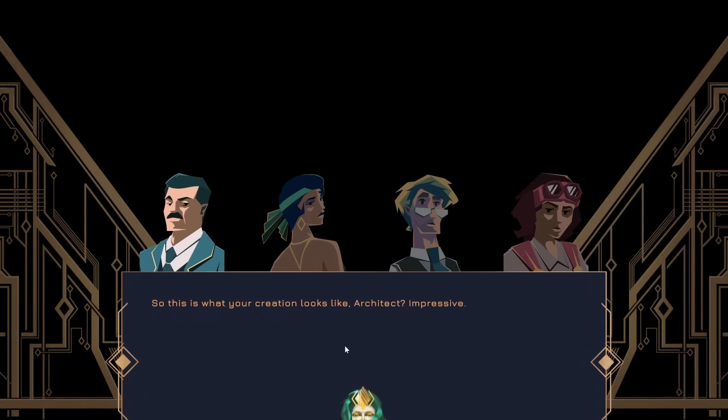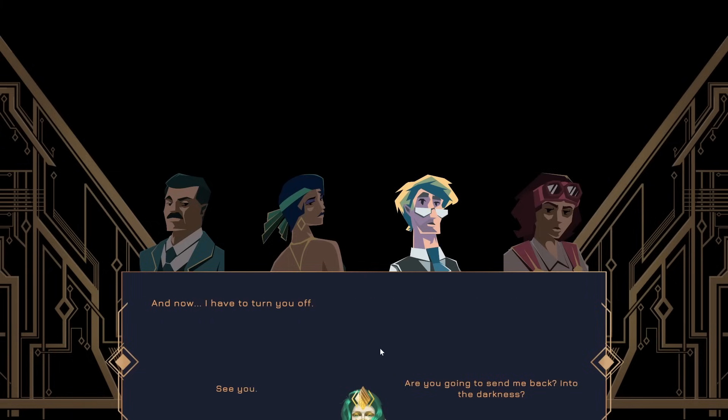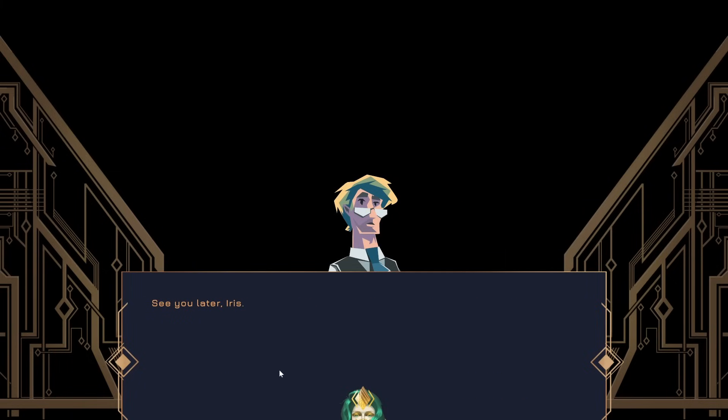Did I win? This is what your creation looks like, architect. Impressive. Looks good. We allocated so much money for your creation for a reason. Thank you. Iris will begin to manage the city tomorrow. Wonderful. We still have a few issues to settle — shall we discuss them in the meeting room? Good idea. Turn off your machine, architect. As you wish. Don't wait for me — I'll catch up with you. Sorry we couldn't talk in person. I'll explain everything in detail later. And now, I have to turn you off. See you. See you later, Iris.